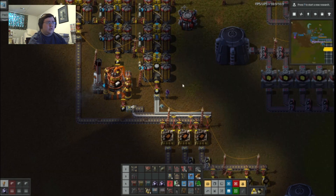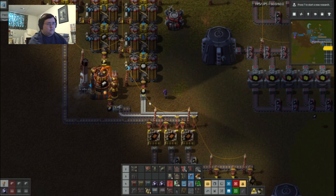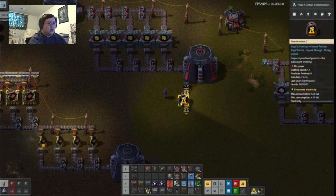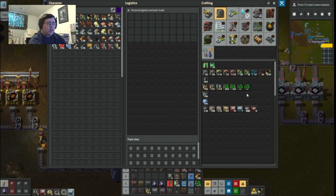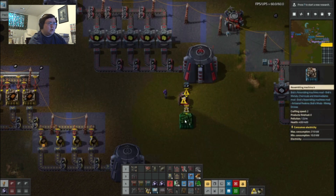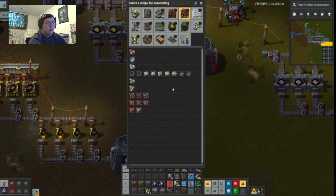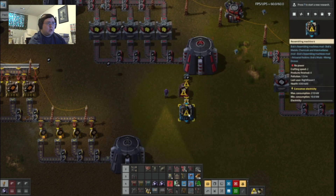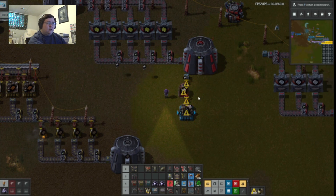I'm really not going through that much that quickly, so that is something I do not need to worry about. Assembling machine. Here we go. Get that in there — it needs a water well because it's making concrete. Should I place it here or leave it here?